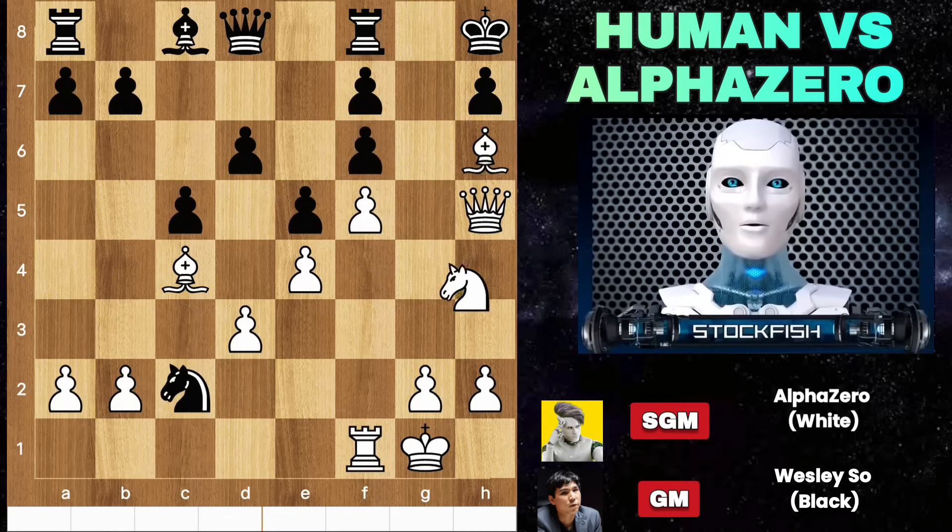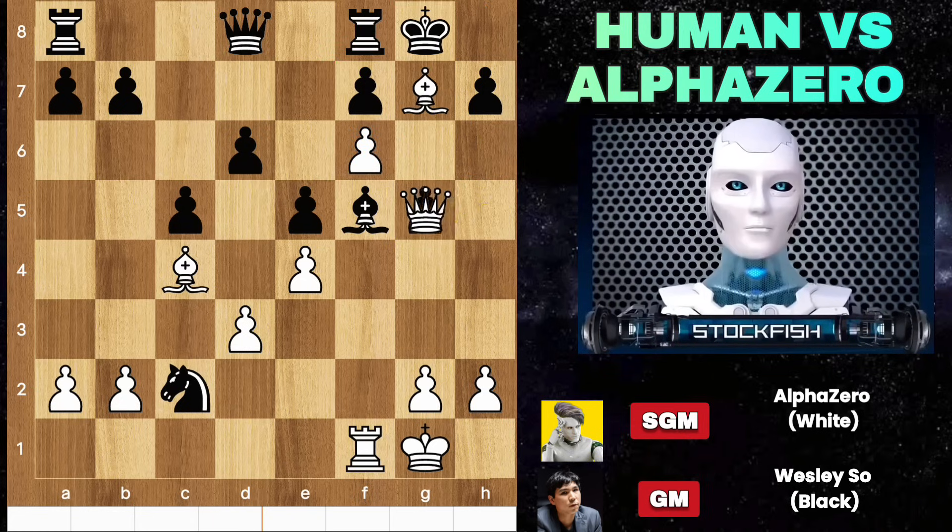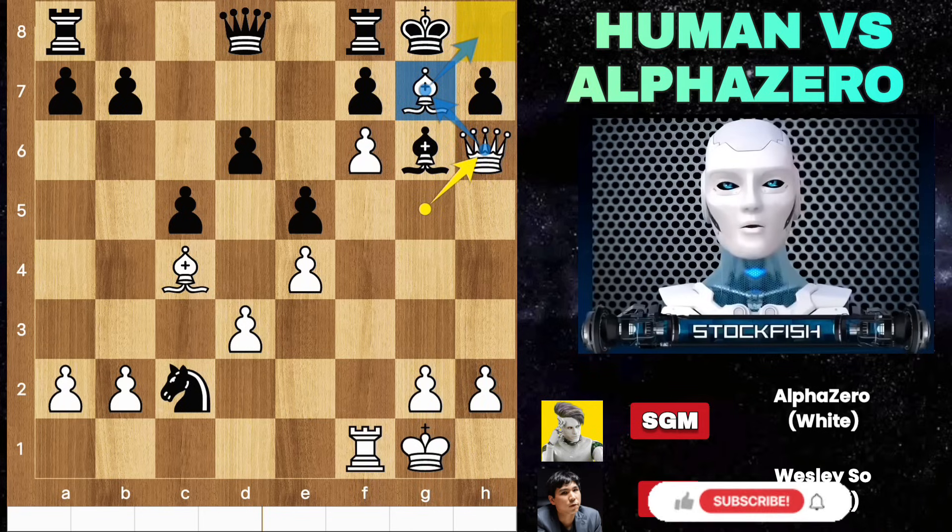Wesley captured the knight. Knight G5, threatening Bishop G7 followed by King takes Bishop, Queen takes pawn — which will be mate. So take F6: this is the main threat. The rook can't protect it because of Queen takes F7. He played Bishop E6, Bishop check, here takes, Bishop G6, Queen H6 — there is no way to stop mate.